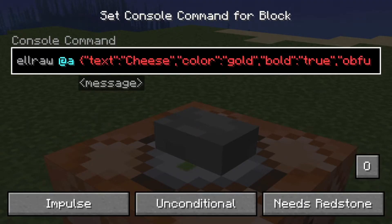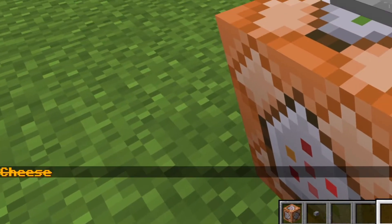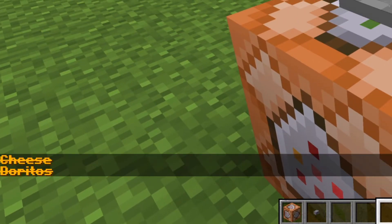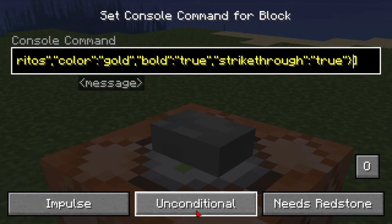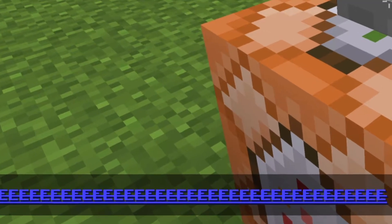You can also add more than one style. I've added obfuscated — yeah, that just ruins it. Now, another interesting thing: if you put in a backslash n, whatever you put after it will create a new line. You can also have multicoloured text — put a square bracket on each side of the NBT. Then put a comma after the curly bracket and type in the same stuff again. Add in your colour and a style. We've only told "WEEE" to be blue and underlined, but it's also inheriting bold and strikethrough from the previous statement.